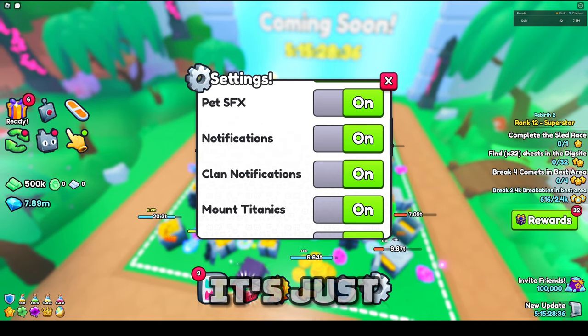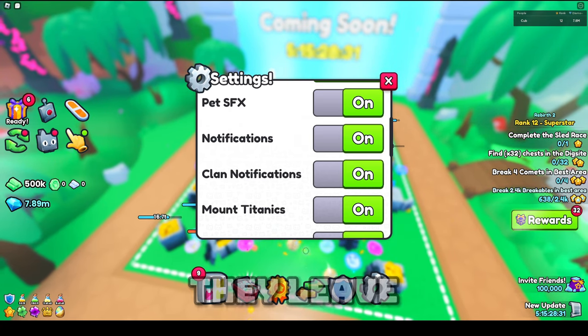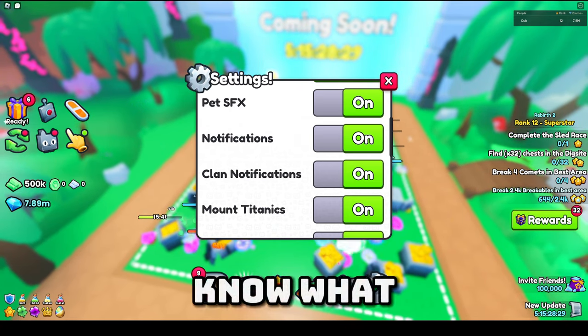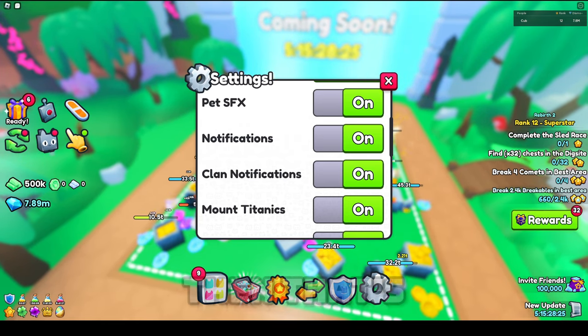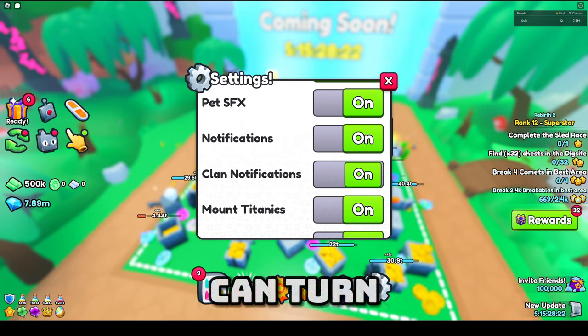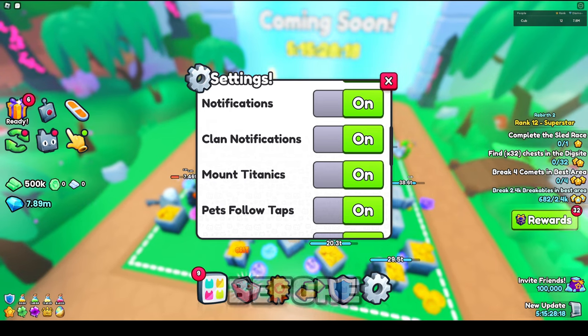Clan notifications is pretty much the same thing, except it's just notifications that come from your clan — like when someone joins the clan, or when they put money or gems into it, that notification is going to go off. So if you guys want this off, you can turn this off like that.